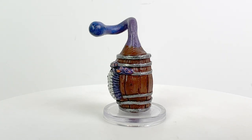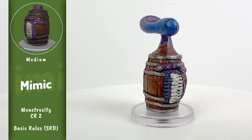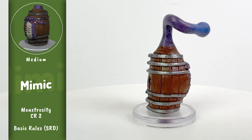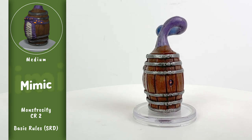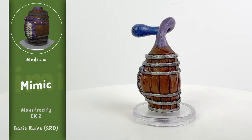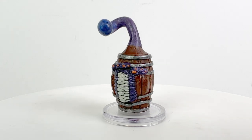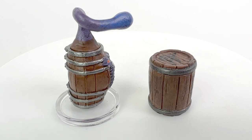Next up we have another classic, the Barrel Mimic. Mimics were first introduced into D&D in the original Monster Manual in 1977 by Gary Gygax, and fundamentally they haven't changed that much. Originally it was noted that they could perfectly mimic stone or wood, so they would take the shapes of things like chests and doors and stonework and barrels, and they excreted this powerful adhesive which would trap anyone who touches them so the Mimic could then bludgeon them to death with their pseudopods.